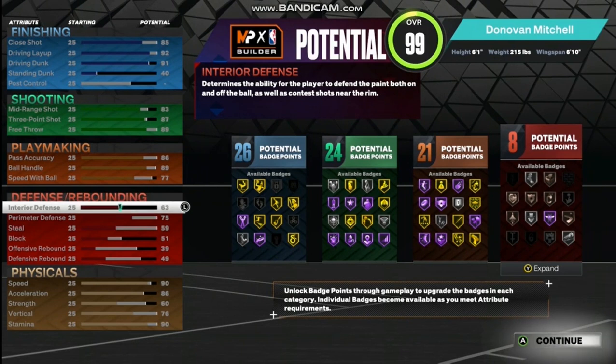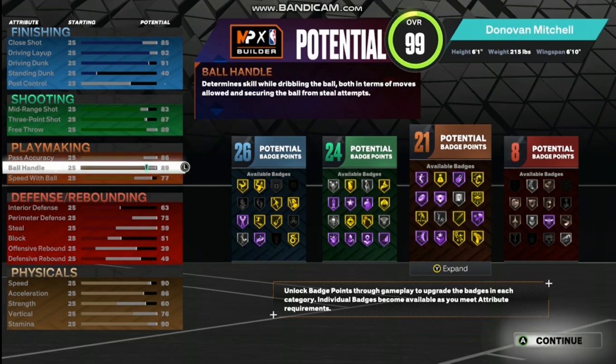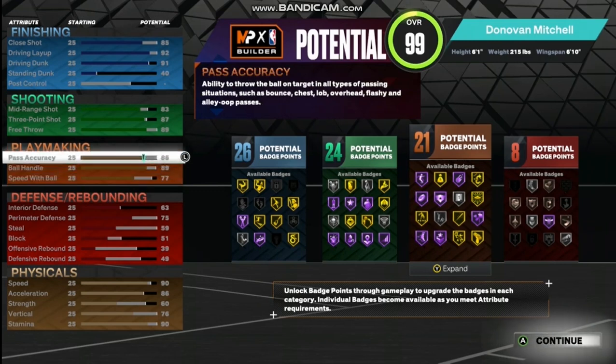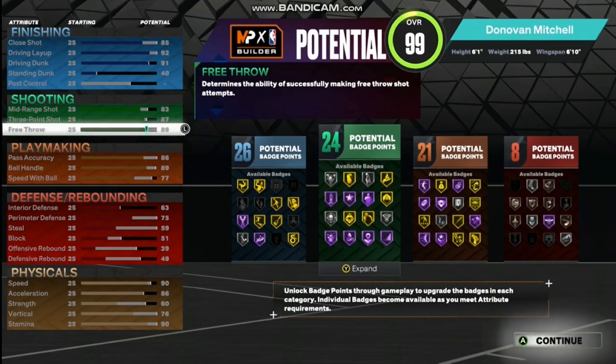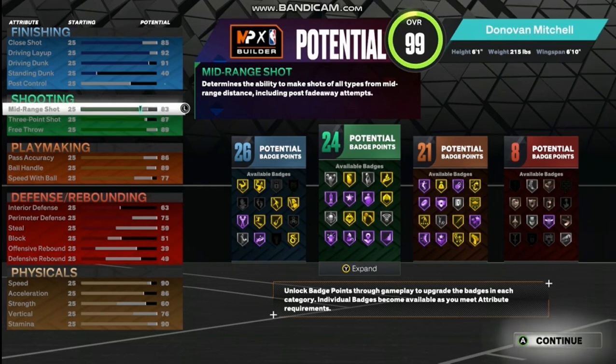That's going to give you eight defensive badges. Now for your playmaking, speed with the ball is going to be a 77, ball handle will be 89, pass accuracy at 86, and it's going to give you 21 playmaking badges. Now for your shooting, you got an 89 free throw, 87 three-point shot, and then an 83 mid-range, and it's going to give you 24 shooting badges.